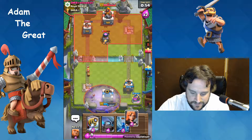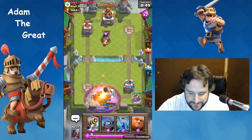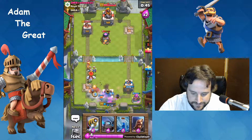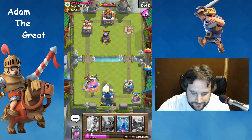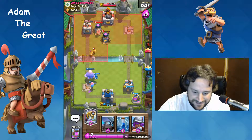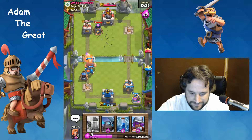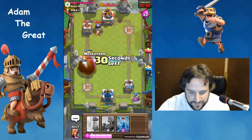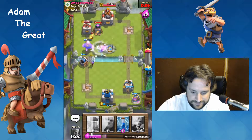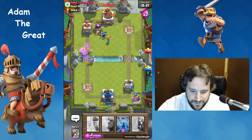Of course he really wants to get a three crown, but we're not gonna let him get a three crown today. He's a little shit. Let's put down Sparky - you just gotta let him know how much he messed up. All right, so now we're just gonna mob him.